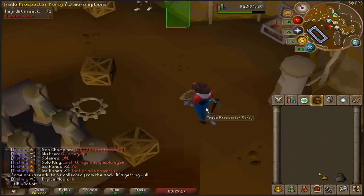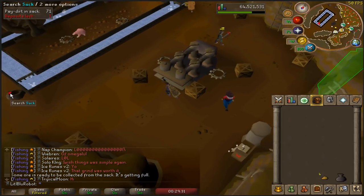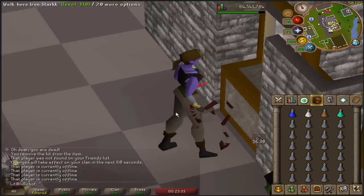Just the boots and the helm to go — so 70 more nuggets — and I have completed the Prospector's outfit for the second time, I think. So yeah, let's get to this. For just a bit of fun, I'm going to kill the Chaos Elemental.